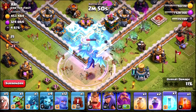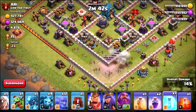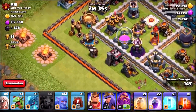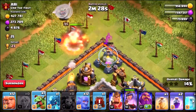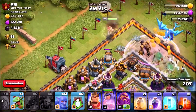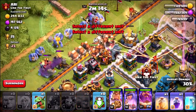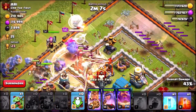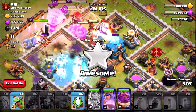We're gonna start with a raged-up electro dragon in the corner — that's gonna do some serious damage. I'm also gonna freeze that air defense because I reckon this electro dragon can take it out. It went the opposite direction, but still did a lot of damage. Now I'm gonna use my super queen walk down the bottom, healers following up, another electro dragon with a rage spell, and then get the war wrecker in over this side, dropping the giants, and sending in the entire army.